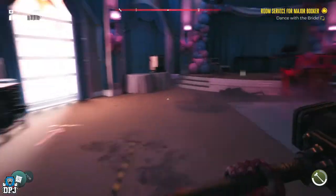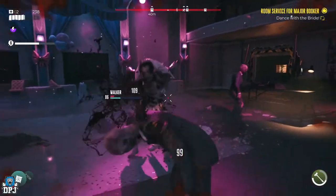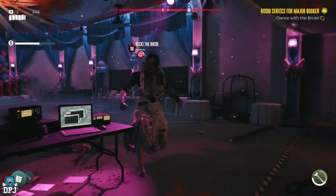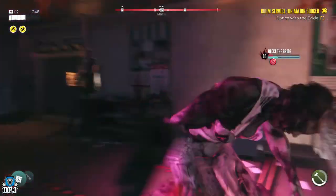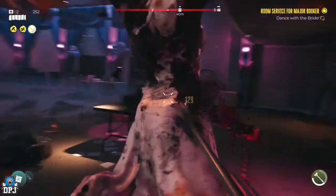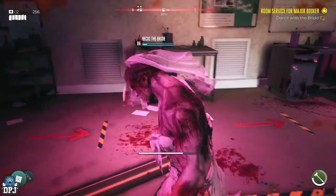Eventually she goes into a rage mode where she does multiple slams together. Just be wary of it — it's quite easy to see when she's going to do these. As soon as she's out of that phase, let her swing at you by coming close, then use the dodge button to evade it. When she swings and misses, that's your chance to get those three shots in.